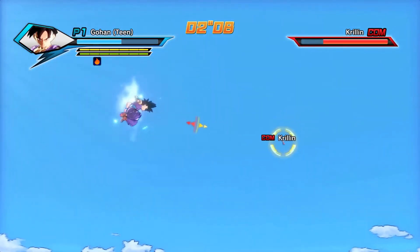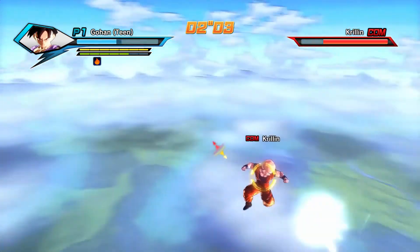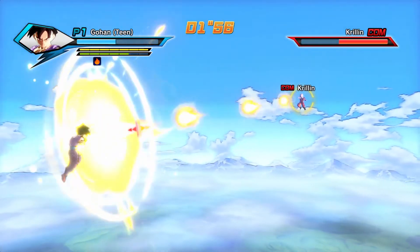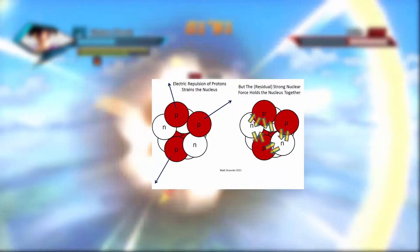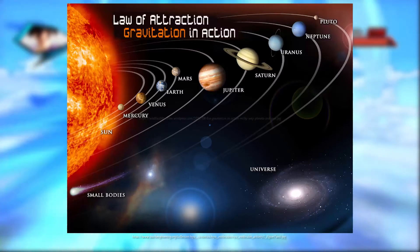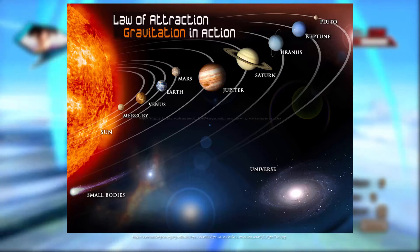Now, just how much energy is released if we let Cell's Kamehameha explode? That is what we are going to figure out. Do you remember what we said about binding energy and the four fundamental forces? For very small objects like the nuclei of an atom, it is held together by the weak and strong nuclear forces. For slightly bigger ones like molecules, it is held together by electromagnetic forces. But for huge objects like planets, stars, and the solar system, it is held together by gravity.